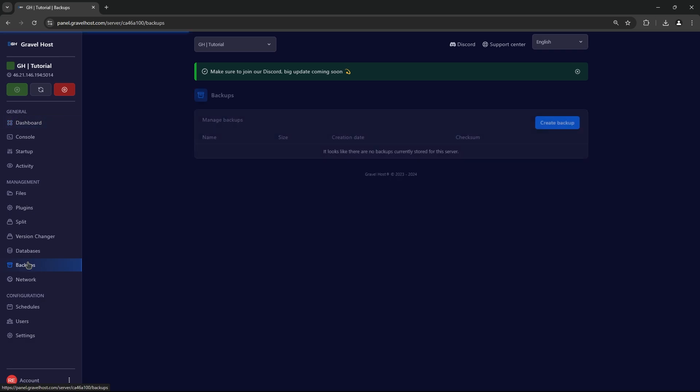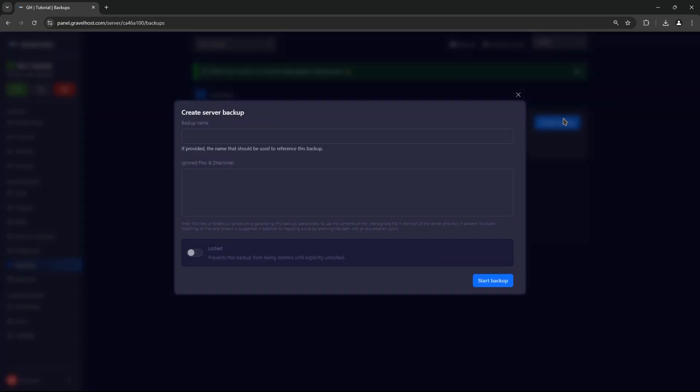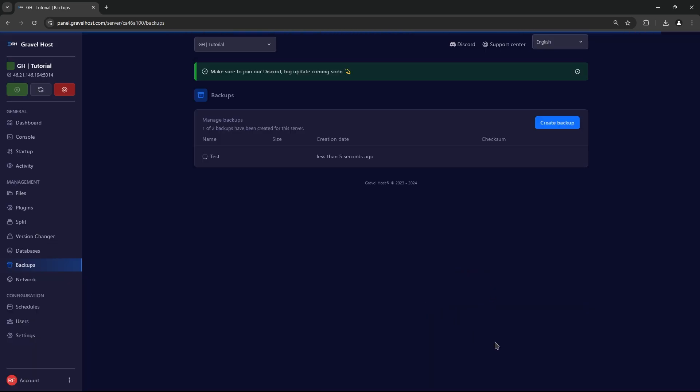Last but definitely not least, always have a reliable backup system. Our servers automatically ensure that your server data is saved regularly. This way, even if something goes wrong — whether from an attack or server crash — you can easily restore your server to a previous state.